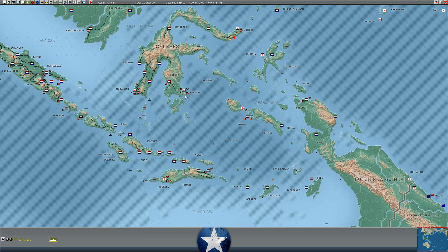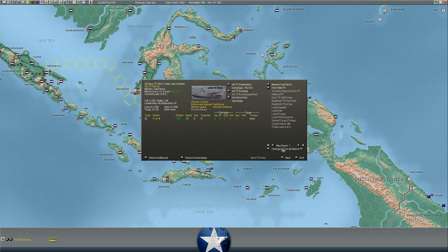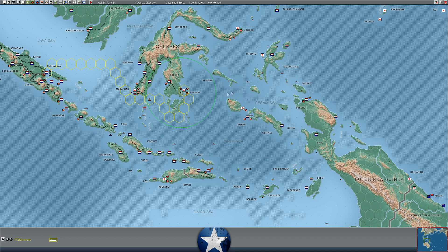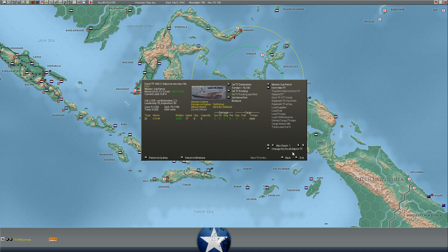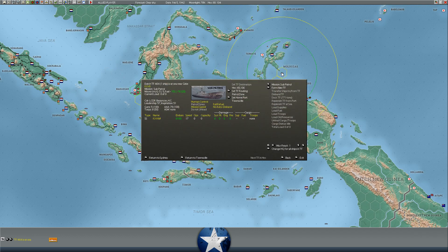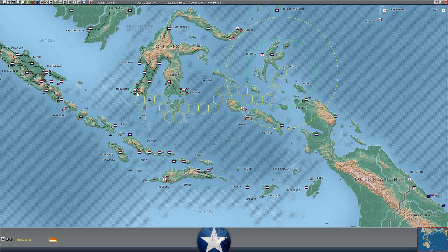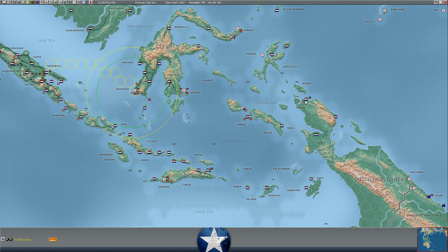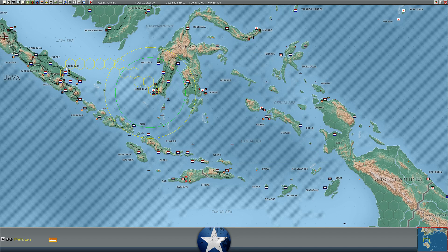I'm sending the S-41 at Kendari back to base - it's basically out of torpedoes, down to a single torpedo round, and its system damage is getting up there. We're sending the Dutch sub KXV to replace it, also sending the KXVII to Makassar. We're pulling another Dutch sub back to Surabaya because it suffered quite a bit of system damage.